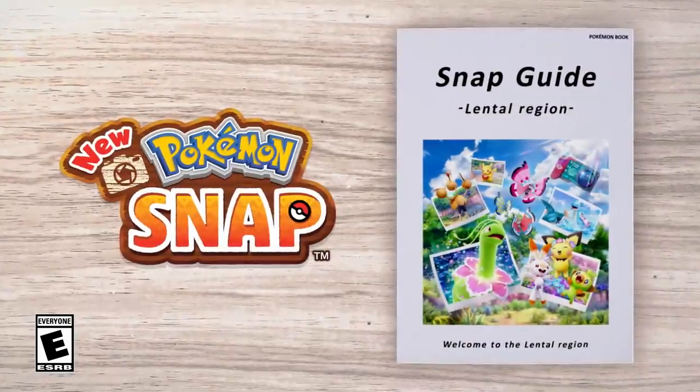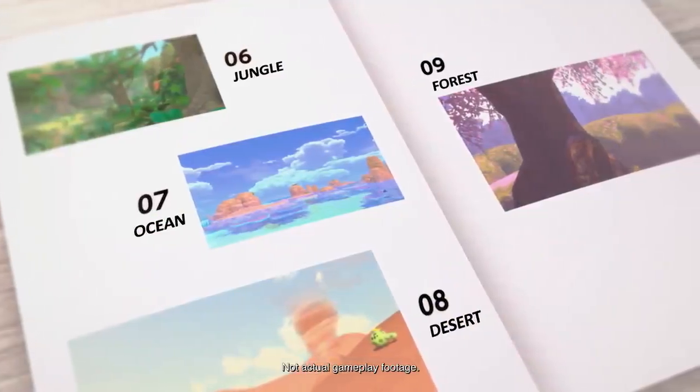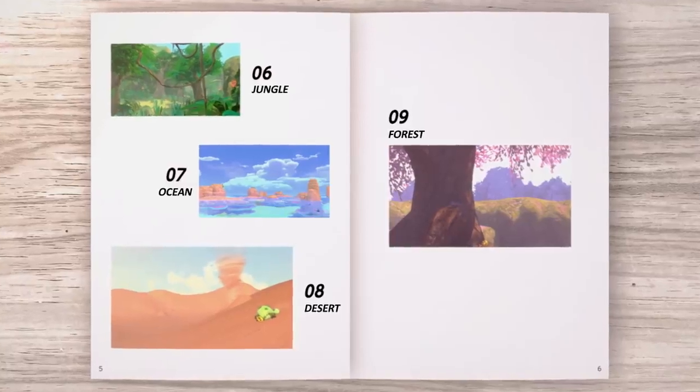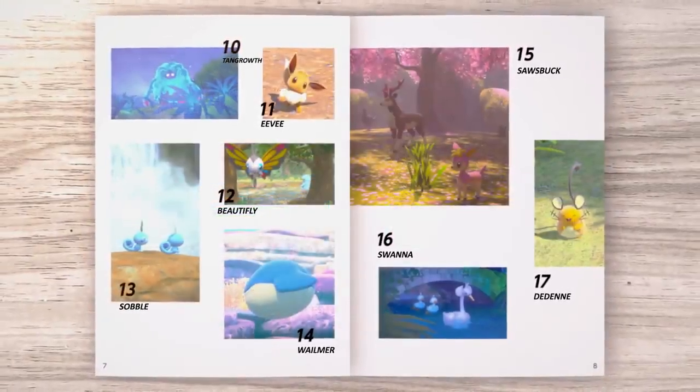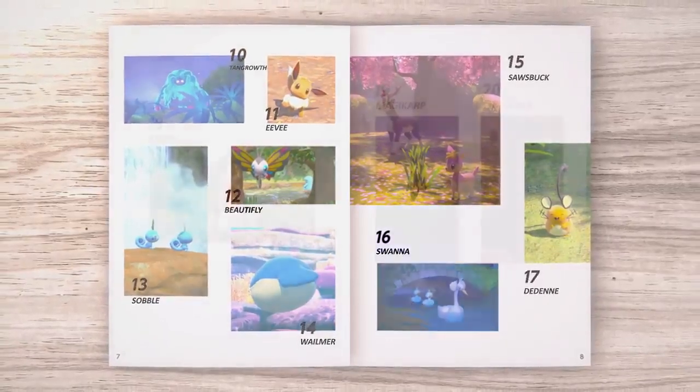New Pokémon Snap! Welcome to the Lentil Region! Here, dense jungles and beaches are complemented by vast deserts across a range of gorgeous islands. In this region, wild Pokémon thrive.